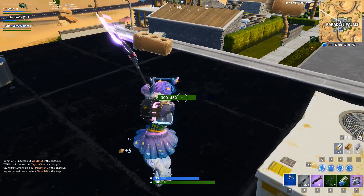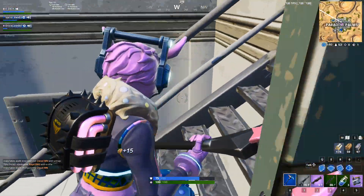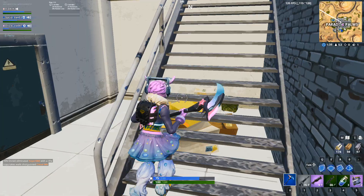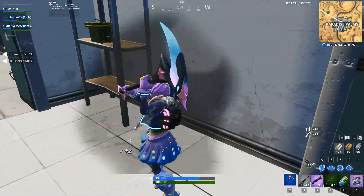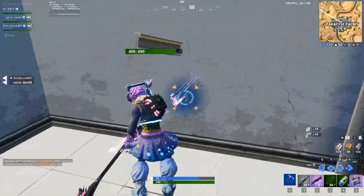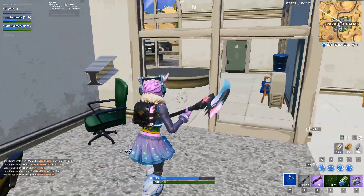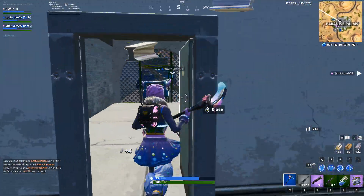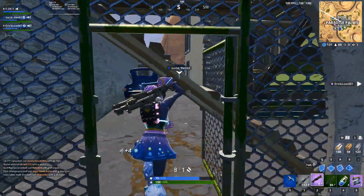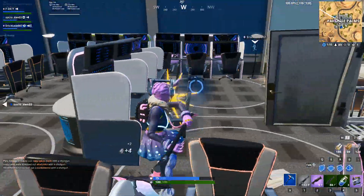Some really interesting skin choices. If I have to pick my favorite, it would obviously be the Dark Red Knight, followed by Dark Jonesy, and lastly the Dark Wild Card — mainly because I'm not a big fan of the Wild Card suit skin to begin with. But the other two look amazing, the shield looks amazing, and the pickaxe looks amazing. The Wild Cube, not so much — it's basically just the Kevin fragment, but complete.